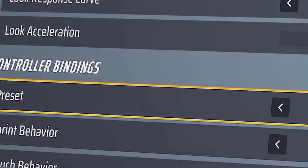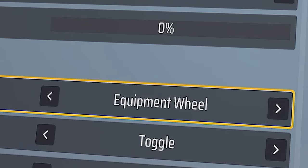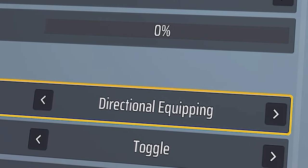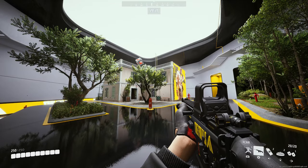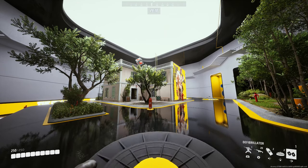By default, it should be set to Equipment Wheel, but you want to change it to Directional Equipping. What this does is equip your gadgets to your Directional Pad, so you just need to push left, down, or right to select them.